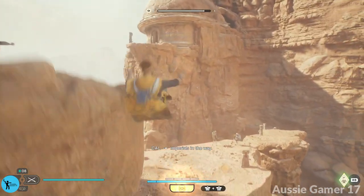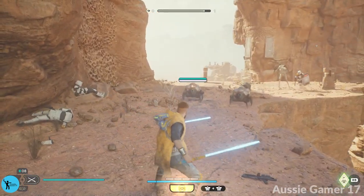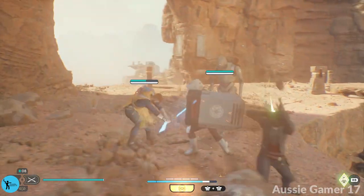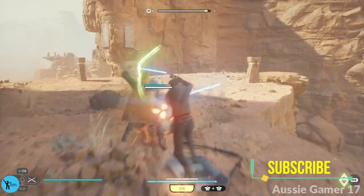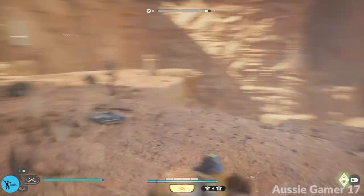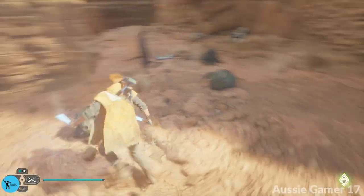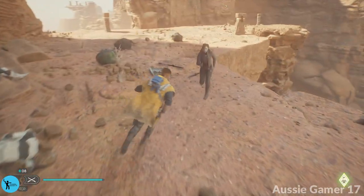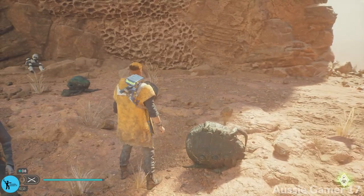Grapple over here and then grapple over here — we're going to get in a fight. Oh, she blasted him! These things will like suicide-bomb themselves. Get away — it's red! Haha, miss me! I don't know why you can't scan them; we've never come across them before and you can't scan them — I don't get it.